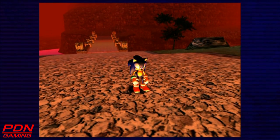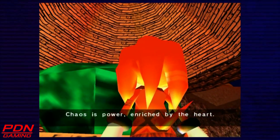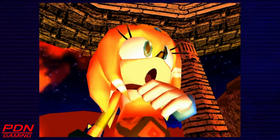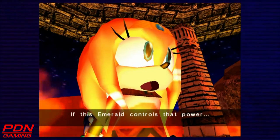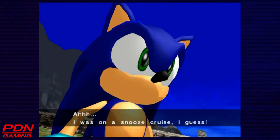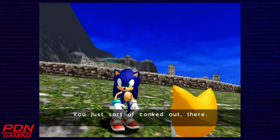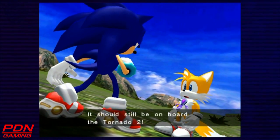Wait up! The Seven Emeralds are the servers. Chaos is power, enriched by the heart. The controller serves to unify the chaos. The Seven Emeralds can change our thoughts into power. If this Emerald controls that power, please, you must stop him! Sonic! Wake up! I was on a snooze cruise, I guess. Good thing you're okay — you just sort of conked out there. Knuckles left already. Come on, we gotta go after the last Emerald! Lead the way! It should still be on board the Tornado!